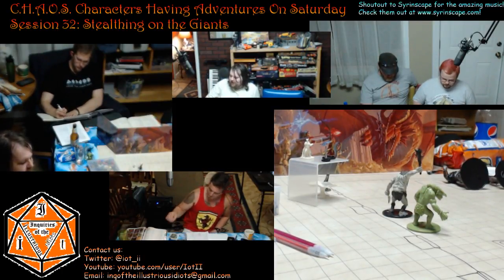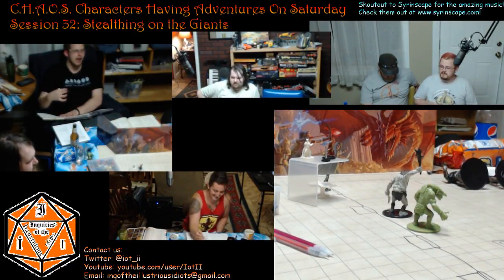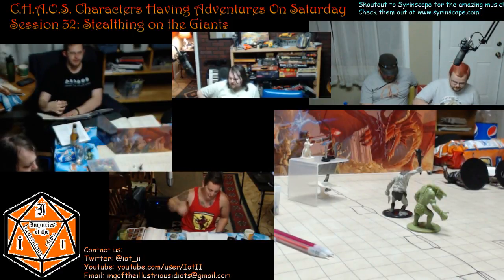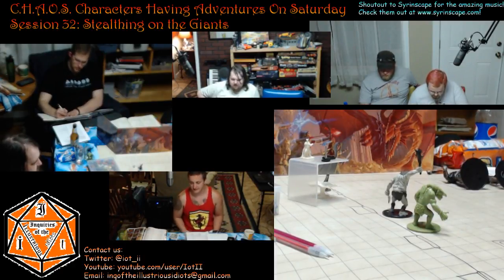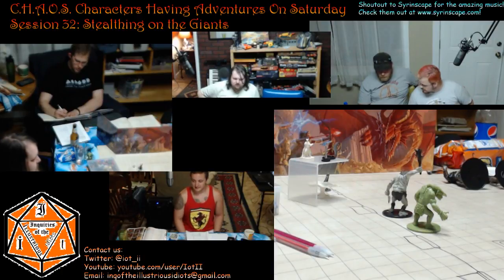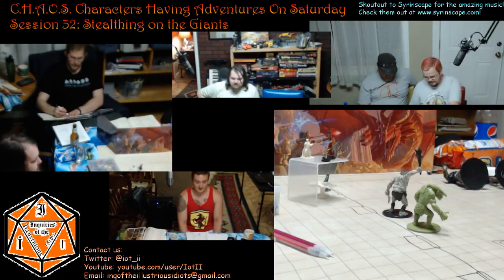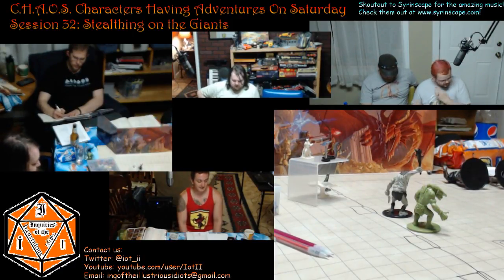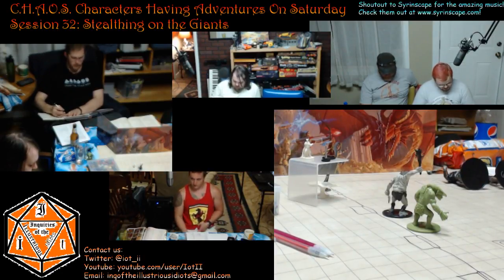We're rolling initiative. It's a surprise round — we still get our full round. I rolled a 19. I have a dirty 19. 23. 14. 24. 24. 23 is this. 19 is Rand. 14. 8. 22 is Sorin, and then 8.